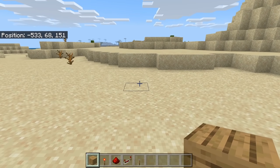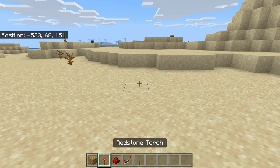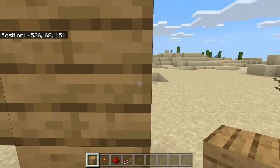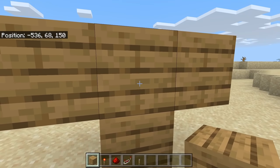The first step is to take some solid blocks — you guys can use any solid blocks that you want, in this case I'm using oak wood planks. Then place 2 blocks over here, place a block over here, then place a block over here, then break this block.